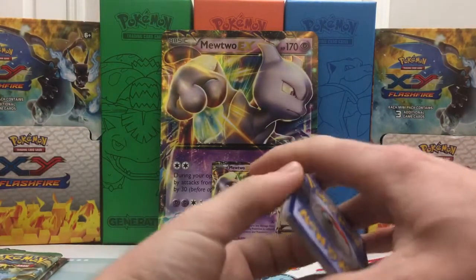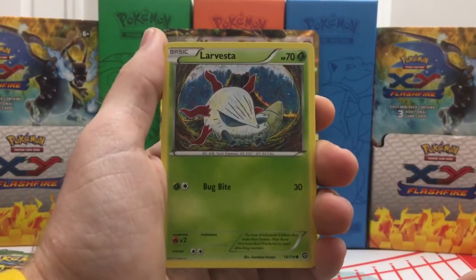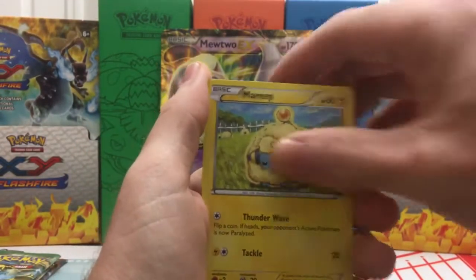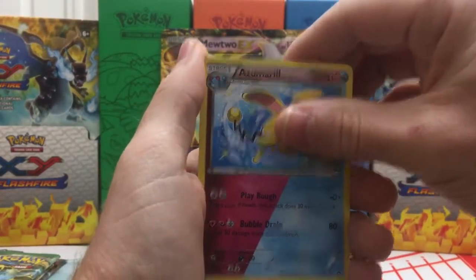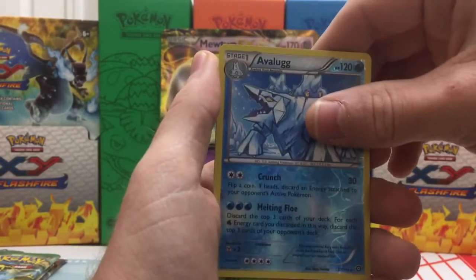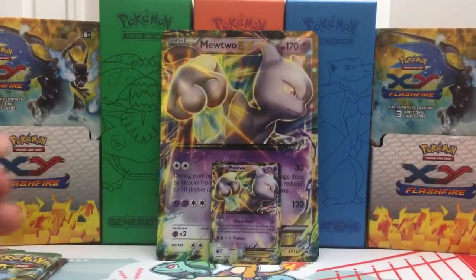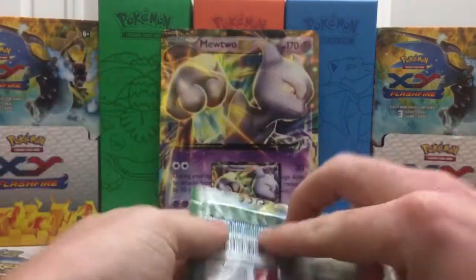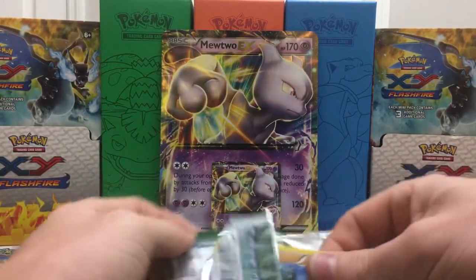Since I didn't get a code in my Arcanine box, it's kind of bittersweet to get one here. So from Steam Siege we have a Meowth, Mantine, Marit, Yanma, Fletchender, Zumurro, Captivating Pokepuff, Avalug which is a Reverse Rare, and a Volcarona Regular Rare. I'm pretty sure I forgot to silence my phone, so hopefully no notifications go off in the background.